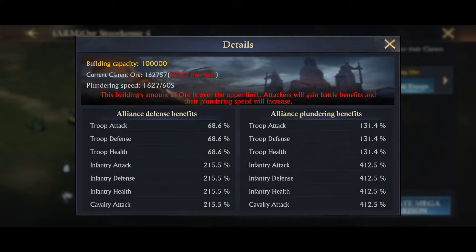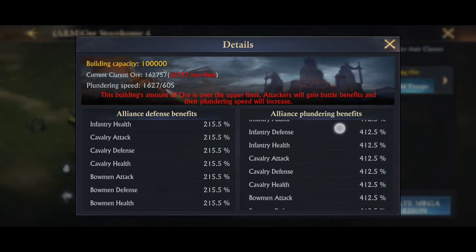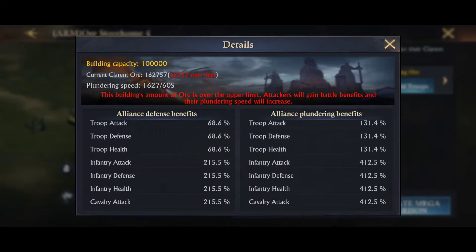These will show you the different defense benefits. When you're attacking somebody in an Ore House, or they're attacking you, you have slightly different stats than you normally would. This is based on how much ore you have in your storehouse. Because their ore is over the limit, the attacker has better benefits — but if theirs was under the limit, then their defense would be better.